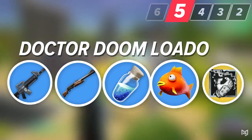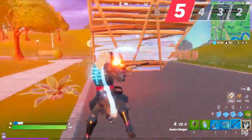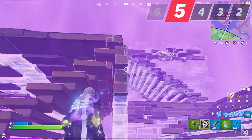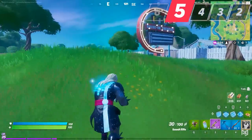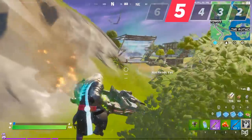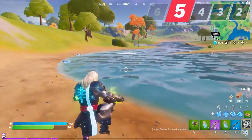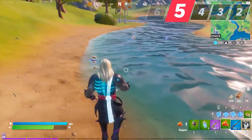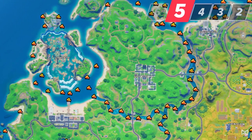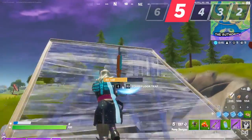Next up is a mythic loadout centered around Dr. Doom's Gauntlets, running those alongside an AR, pump, shields, and floppers. In trios or squads, Doom's Gauntlets are pretty ridiculous — with high damage to builds and infinite ammo you can sit back and spam enemies' builds while your teammates push. There's also an air boost to position in fights and prevent fall damage. In solos, the damage to players isn't high enough to justify spamming it out in the open, so treat it more as utility. One thing the gauntlets excel at is fishing — one shot and you get all the fish items, no rod required. The rivers outside Pleasant have plenty of spots to get a full stack of floppers.